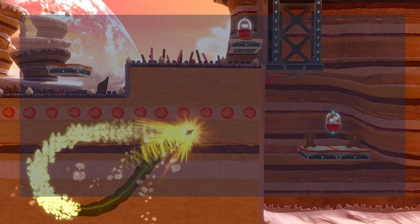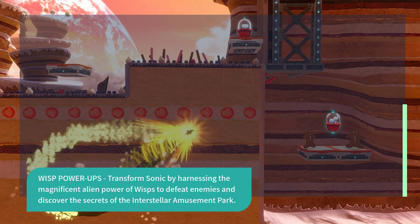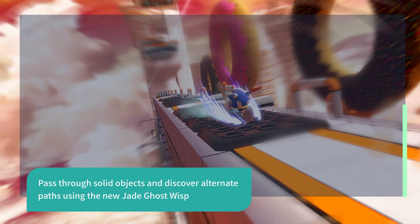Wisp Power-Ups: transform Sonic by harnessing the magnificent alien power of Wisps to defeat enemies and discover the secrets of the Interstellar Amusement Park. Pass through solid objects and discover alternate paths using the new Jade Ghost Wisp.